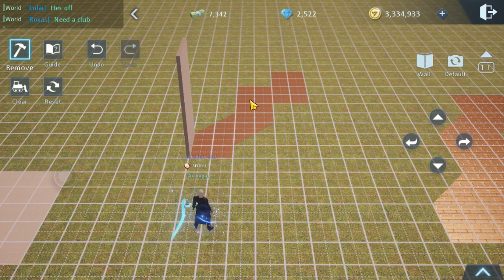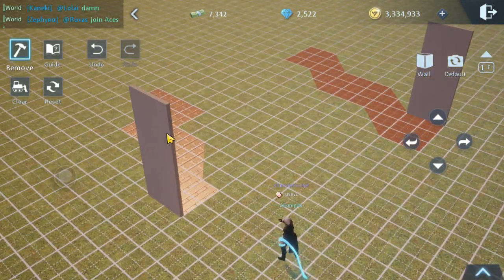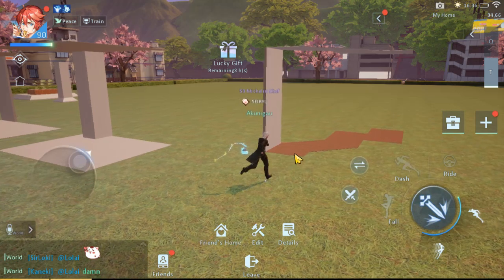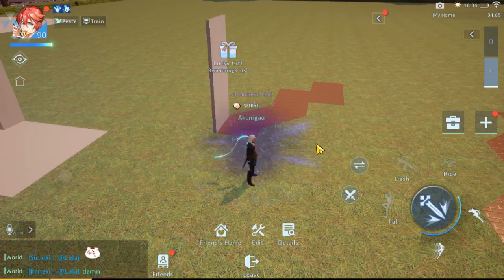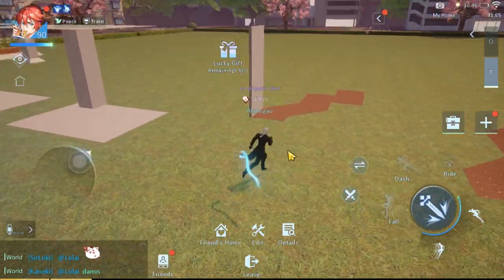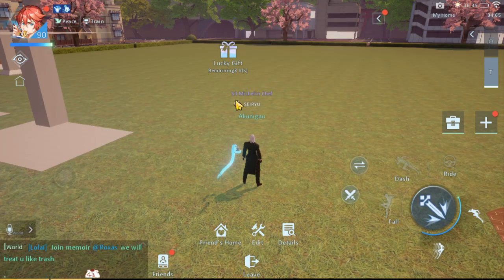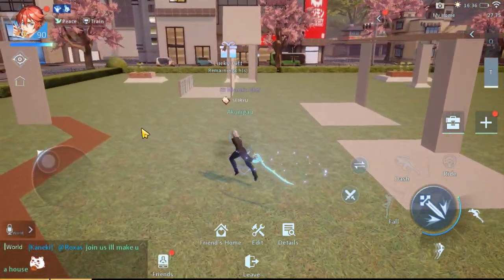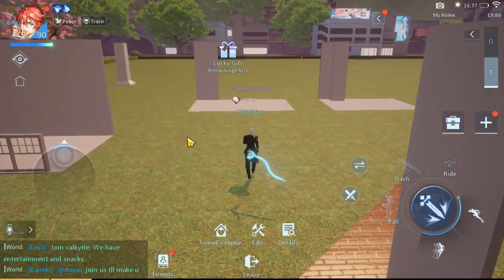Delete all the walls except for the anchor wall, and there you go — you have the outside tiles. Use your imagination on how to apply this further depending on your design. If you delete the anchor wall it will destroy the pathway as well, so make sure to delete the ceiling too. Keep the anchor wall with your base design; once the wall is glitched, your design will probably be removed or stop working.